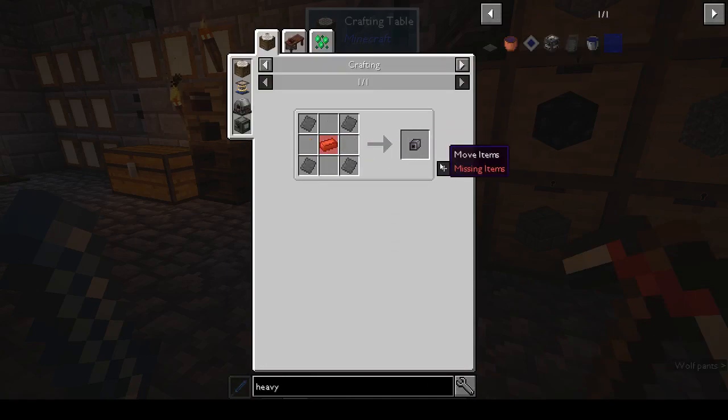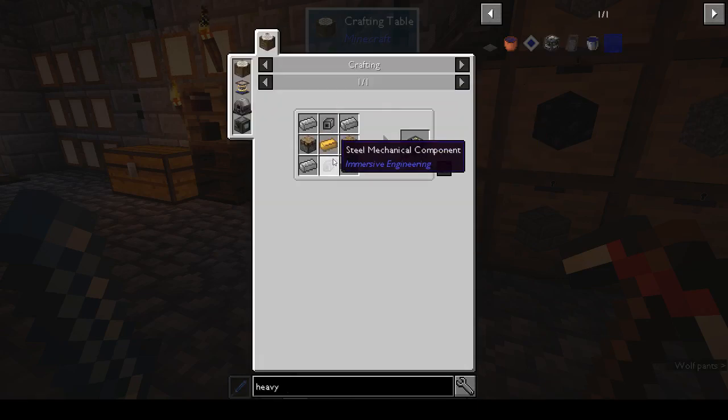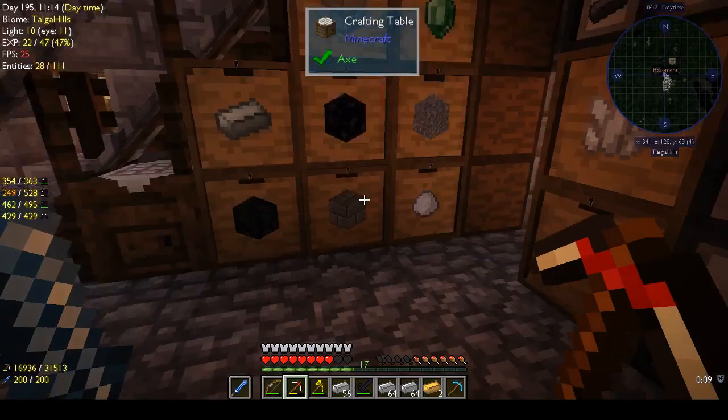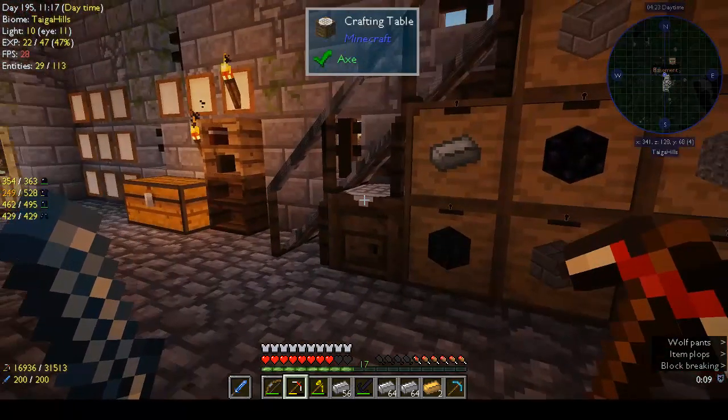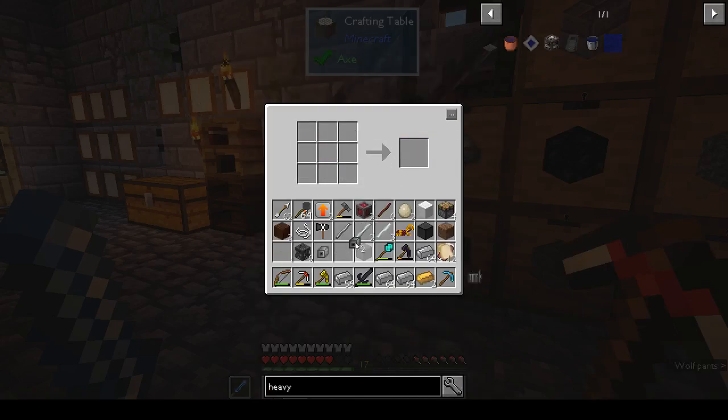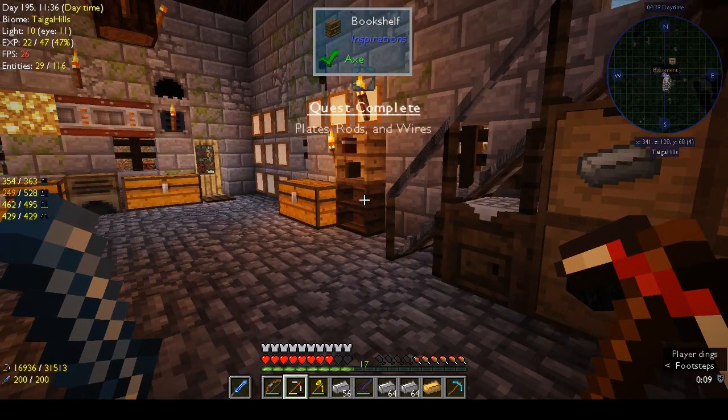We only get one steel thing and we want two. One two three four, and the engineering hammer - oh, there it is. For a minute I thought I'd lost it. Two copper - that's iron, that's steel, okay. All right, we've got two engineering blocks and we're done.